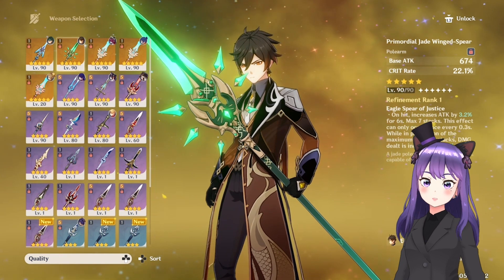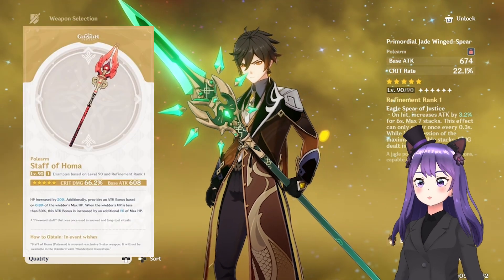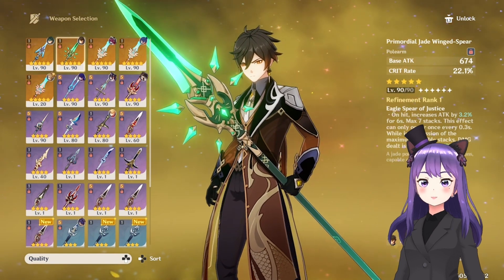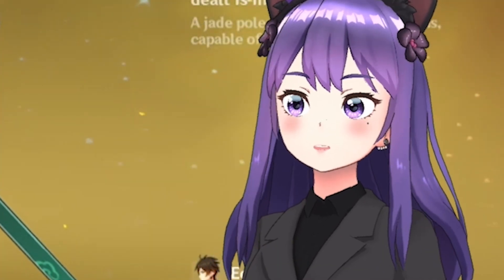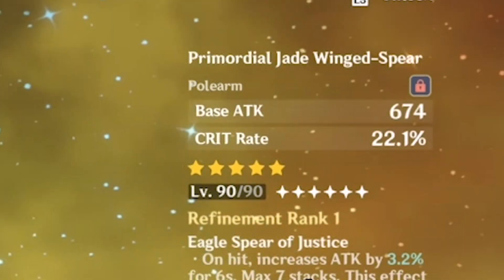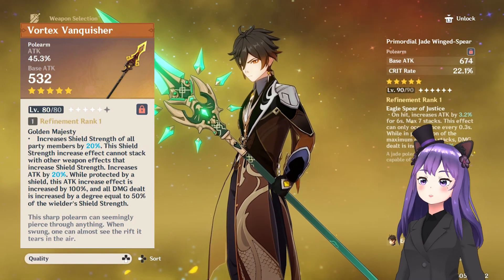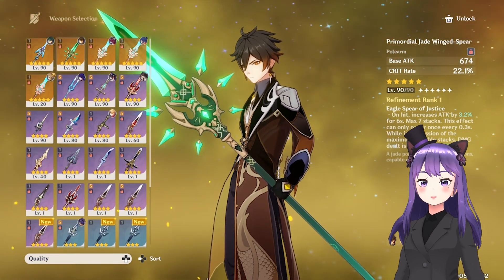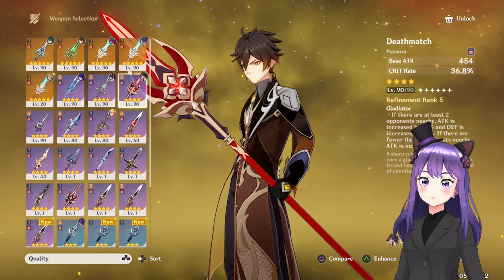For the weapons, for burst damage or geo DPS, Staff of Homa would be your best choice. It has high crit and base attack, and increases HP by 20% — unfortunately I don't have it. You also have the Jade Spear, which is a pretty good weapon for him with crit stats. You also have the signature weapon, the Vortex Vanquisher, but it's unfortunately not his best in slot — you have better options like Staff of Homa and the Jade Spear, and even the 4-star Deathmatch weapon.